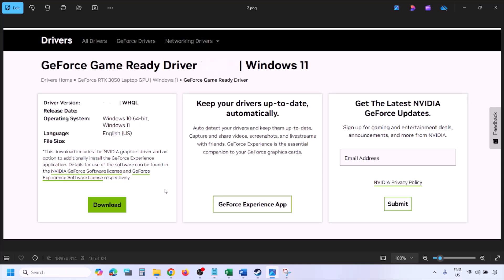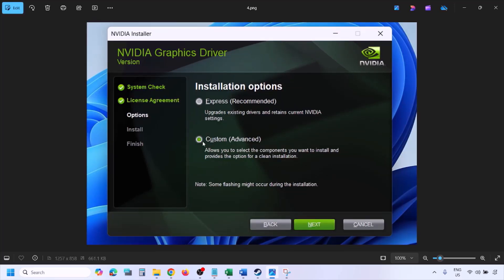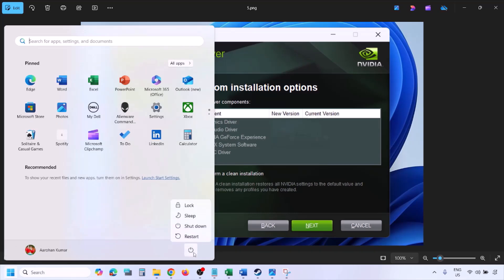Once the download is complete, run the exe file. You will see a screen — click on Agree and Continue. Then select the Custom option (Express is selected by default). Click Next. On the next screen, put a check on the box that says Perform a Clean Installation. Make sure that checkbox is checked, then click Next and let the installation complete.